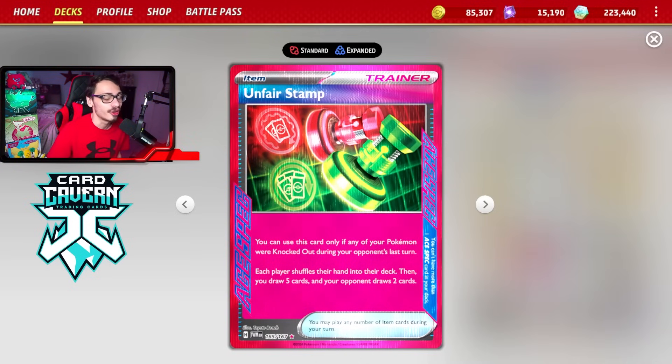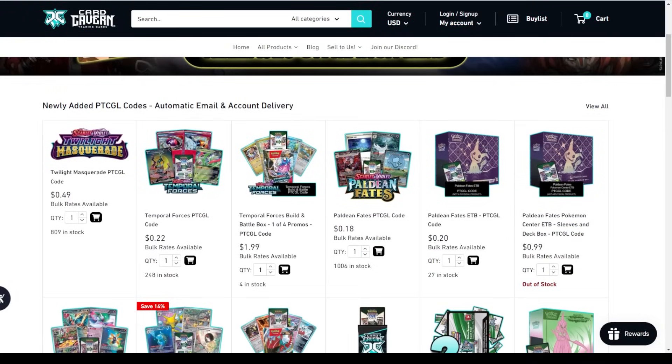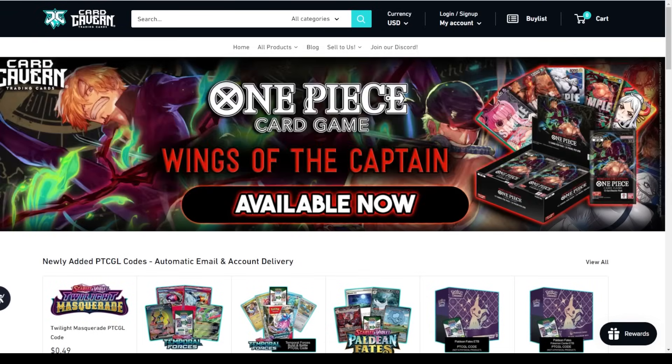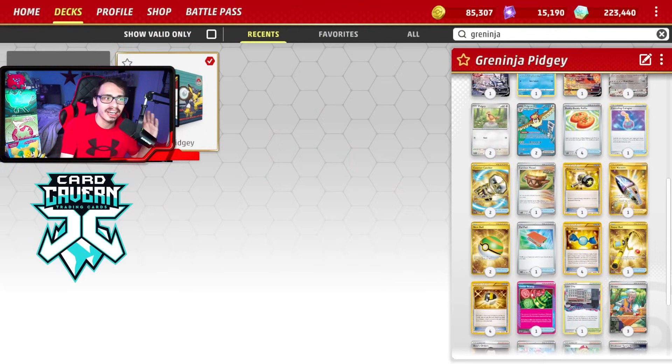When something gets knocked out you can force your opponent to shuffle their hand into the deck — they draw five, your opponent draws two — so you really can hurt your opponent. Now a shoutout to the sponsor Card Cavern TCG. If you're going to get any Pokemon TCG Live pack codes, get them over at Card Cavern. Use my discount code LDF for a five percent discount at checkout. Also make sure to check out my second YouTube channel — my most recent video looked at 12 new Twilight Masquerade decks.